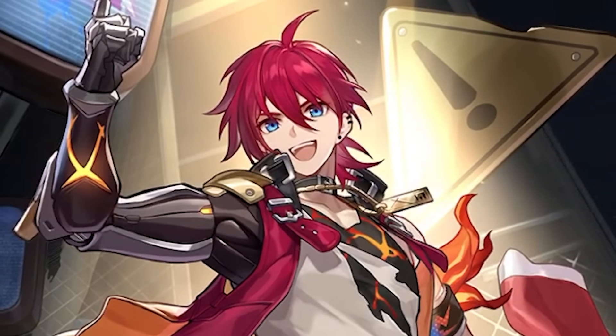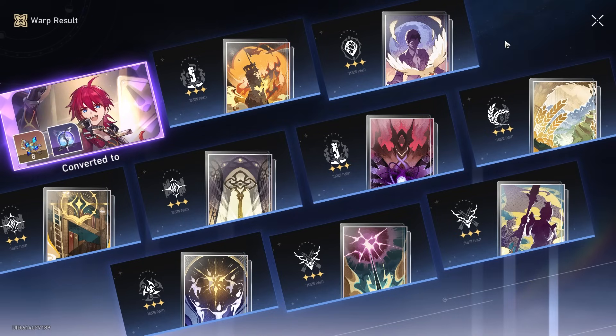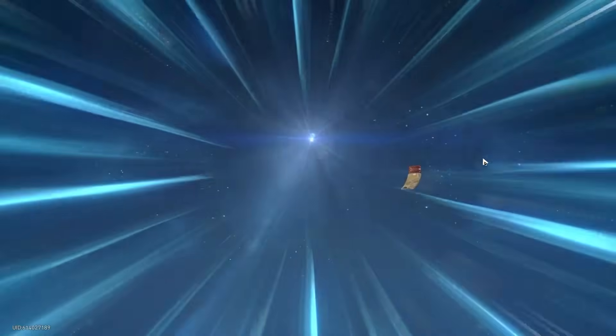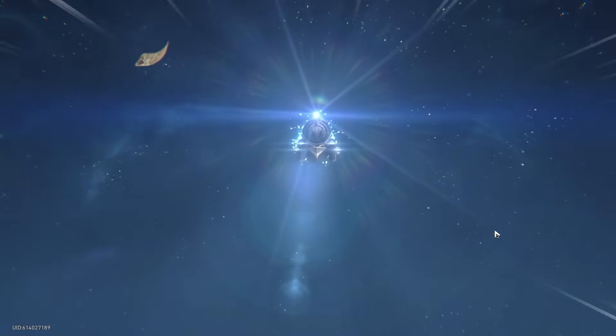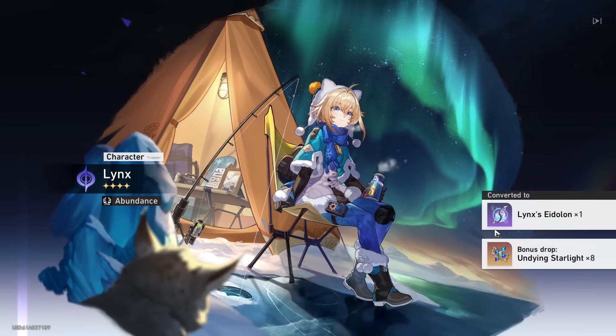It's kind of a shame. We're getting really unlucky with these pulls. I think at least a few times we get double four stars but we're not getting anything. 50 or 60. Lynx - nice. We're close to maxing her out, I think. And then a Luca, which we don't need. Give me a Serval, please.